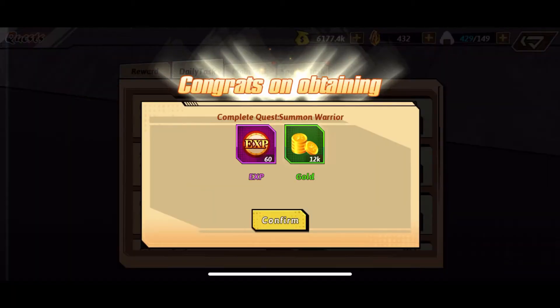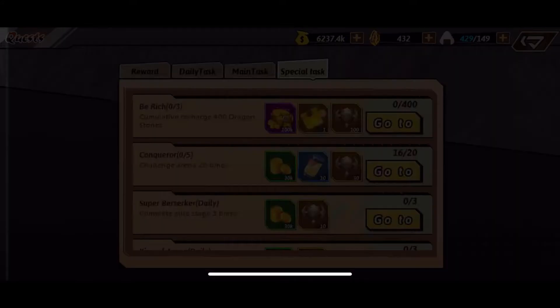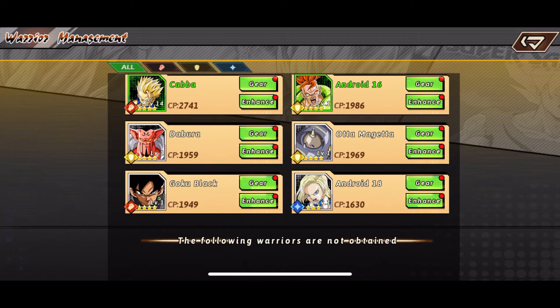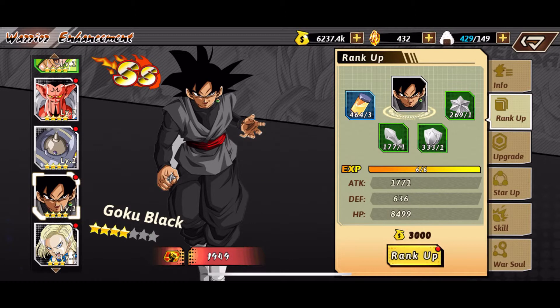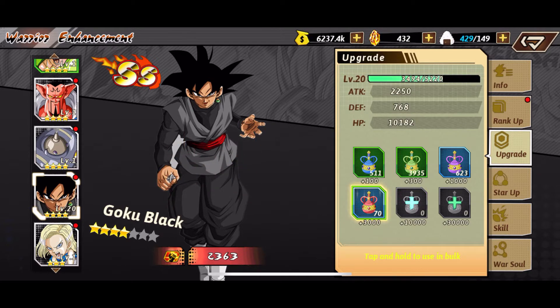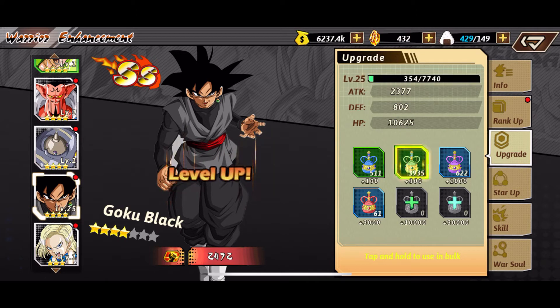Let me look at Goku Black real quick — I want to put him on the team. That's also why I bought Rose, because I knew I was about to unlock Goku Black so I was like I might as well get Rose too and have him on the team with Goku Black. But I gotta see — my team is pretty good right now. I might replace Jindul but I don't know.